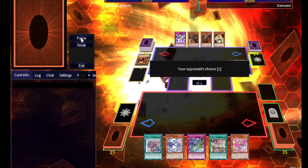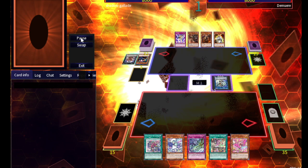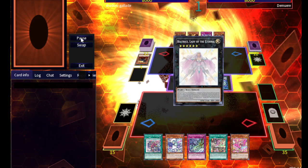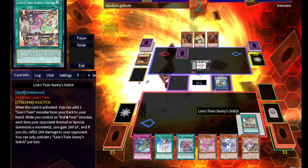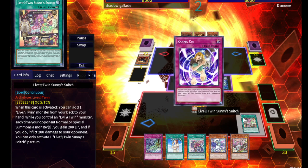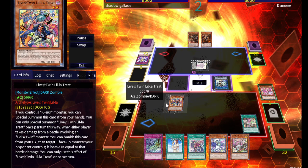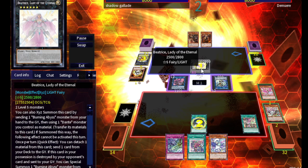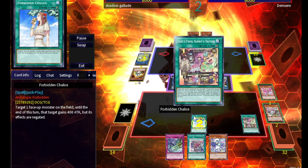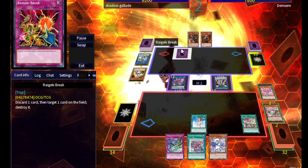He opts to go first, opening Torment, special summoning a Graff, making Dante - attaching Graff - milling only one on purpose. He makes Happy Mascarina, summons Cir, then summons Dante back, getting Cir back, summoning Beatrice and passing, sending Karma Cut. That's fine - we have a Sunny Snitch. He tries Karma Cut but fails to realize we can just do it again. We summon Lillitreat, special summon Cir to kill Graff. He tries to Beatrice us but we Chalice him.